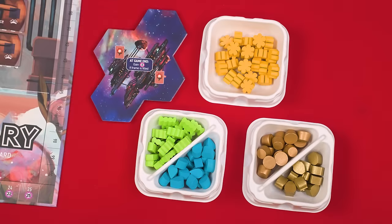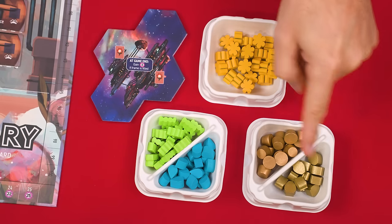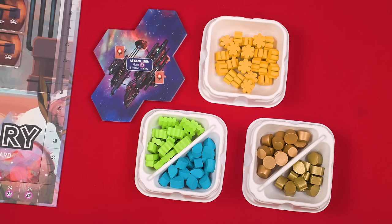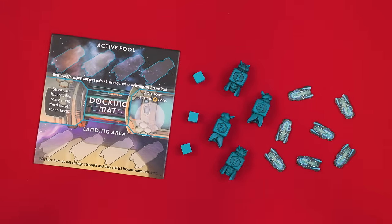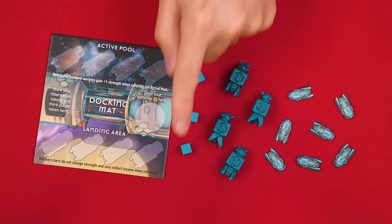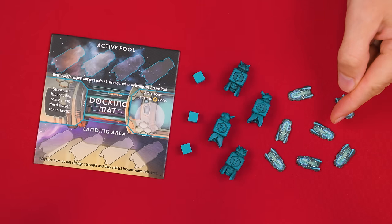Beside the board also create a general supply of what are known as the frames, pollen, fiber, water, wax, and honey pieces which I'm organizing into some trays that I have. The game also comes with its own resource tray which you can pop straight out of the box and use in your games instead. Each player now collects one of these docking mats, three cubes, four workers, and seven hibernation tokens in their chosen color.